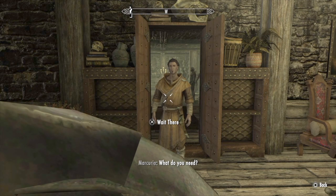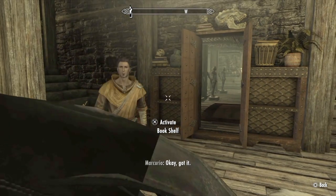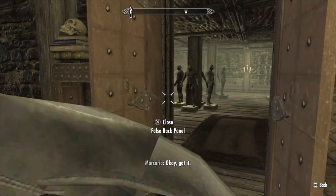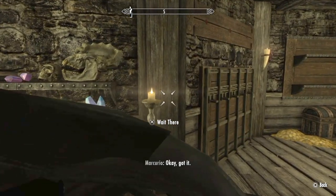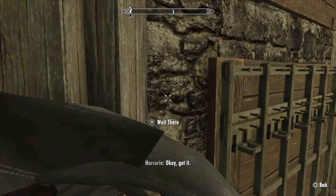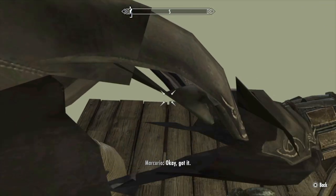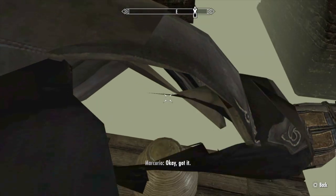Look at your follower and go into follower command mode. Use your left toggle stick to move around — it's a little wacky. Press up and down to move left and right; the controls are a little different. Just keep moving around to eventually get behind this weapon rack where you'll see a little platform and then the urn.